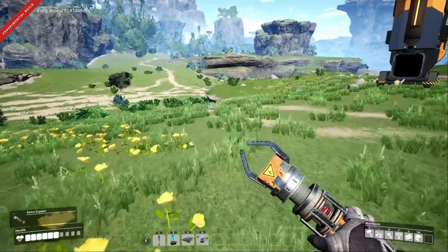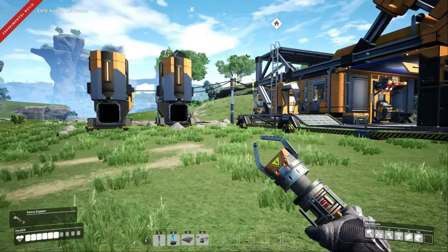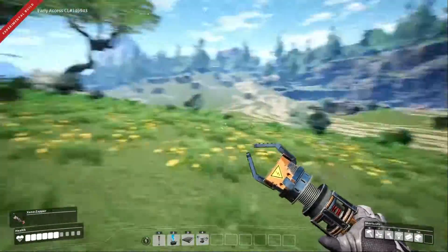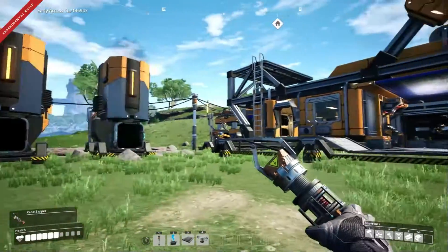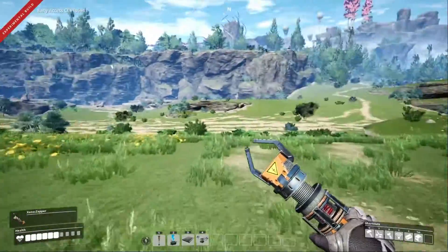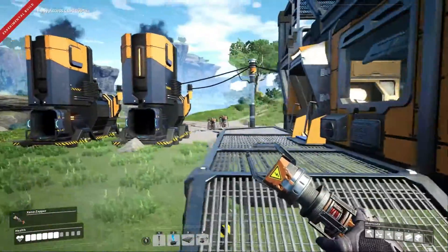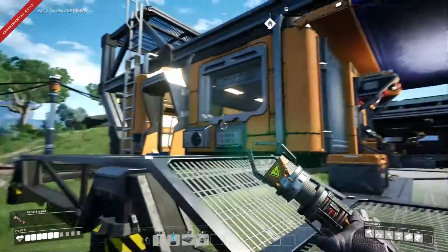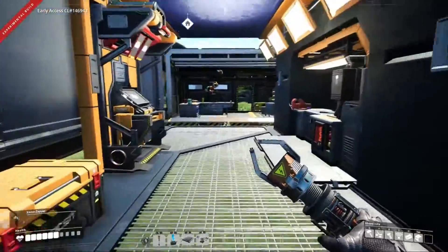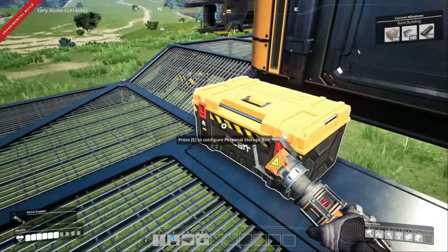Hello everyone and welcome back to another episode in Satisfactory update for experimental build — very experimental. I don't have any bugs, just crashes when loading, but nothing too serious. Hope you're doing well. Previous episode we set up the hub upgrades, got some nodes, added the second memory because we need to start getting some base building done.